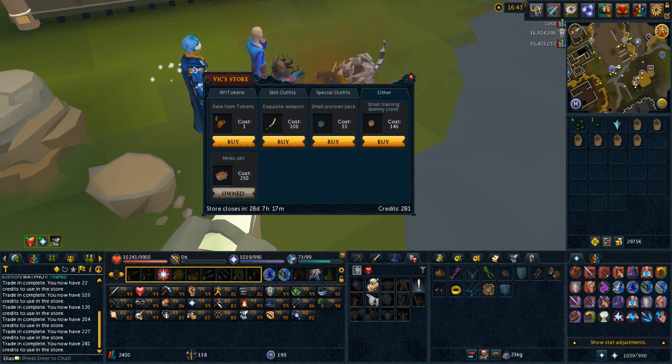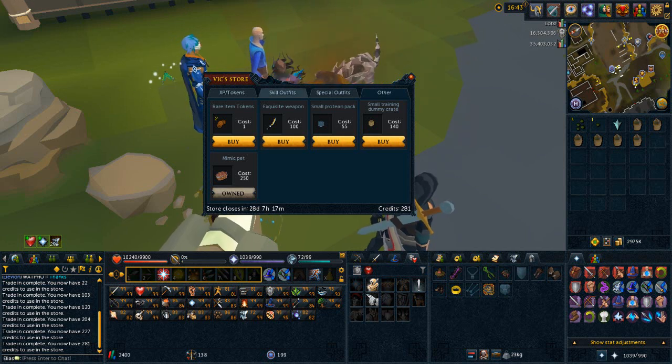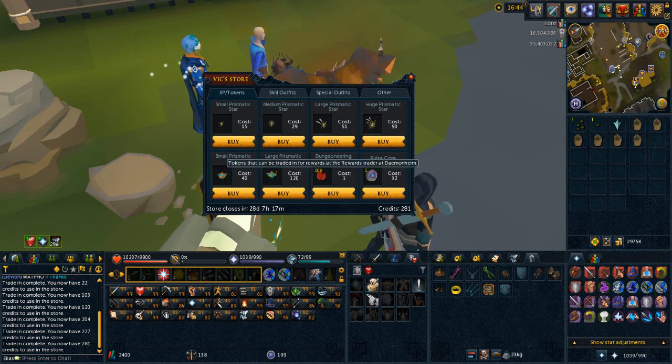We're in the shop and we've got lots of stuff to go through. We got the random rare tokens, we got the protein packs which give you 75 of each, and the other stuff which really doesn't matter. You've got all the XP here — the naked XP that you can exchange your credits for and put on whatever you want, just like usual. You also have direct XP with the lamps, some Dungeoneering tokens which probably isn't worth it, and the pulse cores.